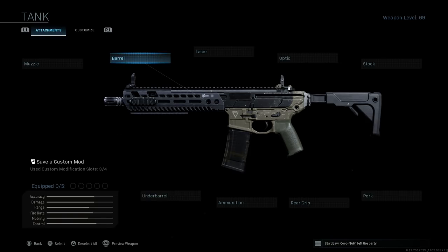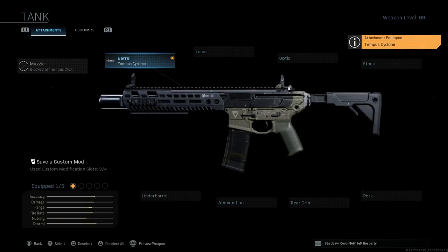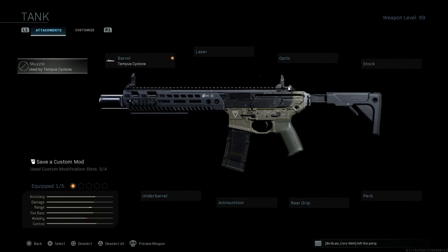Now back to the Low Visibility Assault Weapon for the SIG MCX. For the barrel attachment we want the Tempest Cyclone — that's an 11.5-inch barrel in real life. This is going to assist with sound suppression as well as bullet velocity, with the con being ADS speed, which we'll mitigate elsewhere. Since it is an integral suppressor, we don't have an option for a separate muzzle attachment.